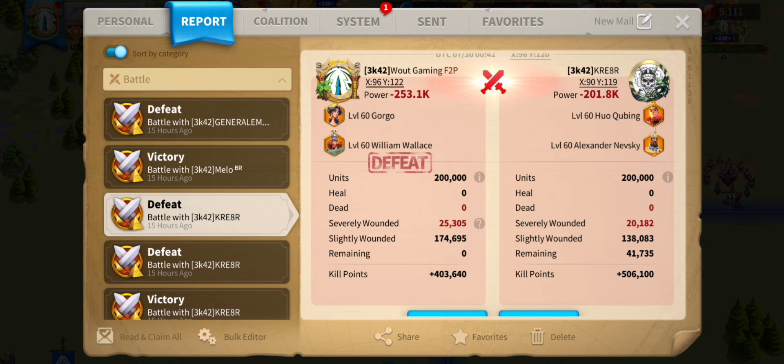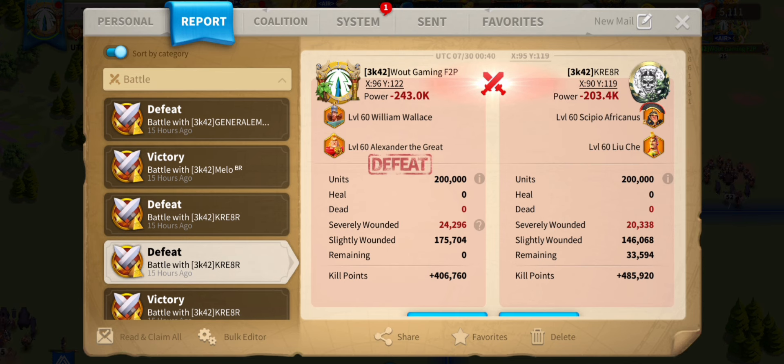That sucks. Gorgo and William Wallace almost won against Huo and Nefsky, which is kind of unusual — usually Huo and Nefsky do a lot better in dueling, it's like an insane dueling march. It was pretty interesting to see, only 50k difference, and I believe we even got a report where it won. William Wallace with Alexander the Great versus Scipio Liu — honestly not that bad. William and Alexander, 40k difference against a meta pairing. It's not bad, but I hoped for a better report.